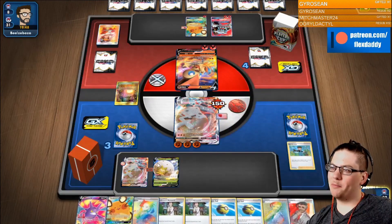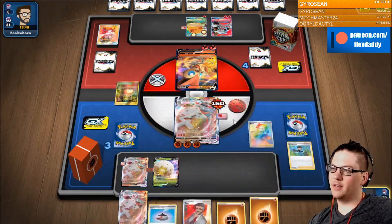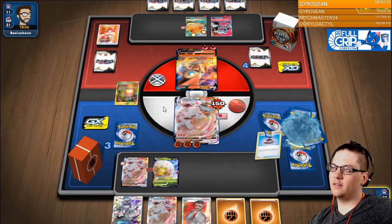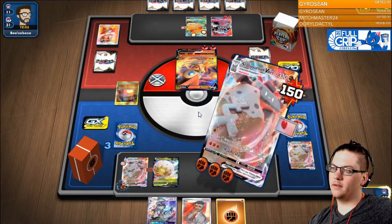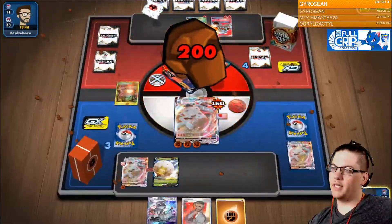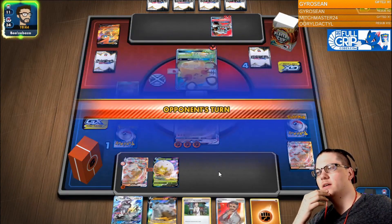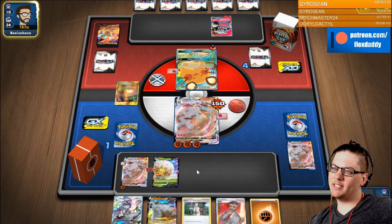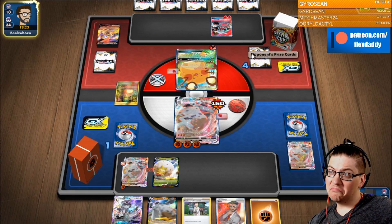We're putting all our Quick Balls on the bottom of the deck. We do Giant Hearth — so we Marnie first, and then Giant Hearth to kind of mix up the deck. Get rid of Stonejourner, go here, and then Max Rockfall — take the KO. We're going to get two more prizes. One thing I could have done with the Quick Ball is set ourselves up to get into a Silvalli GX, which is maybe something I should have thought about. Because at this point, if he Gusts to knock out a Silvalli GX, then we just Stonejourner him.